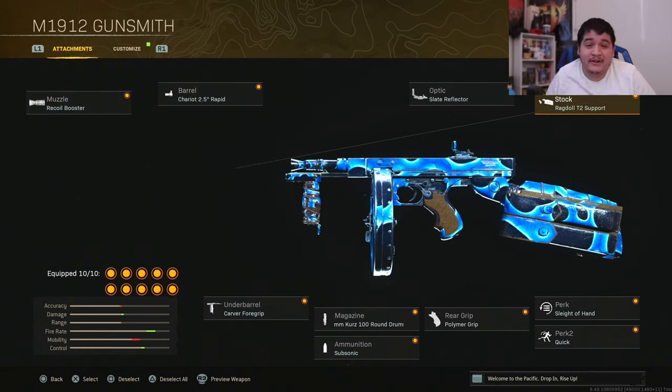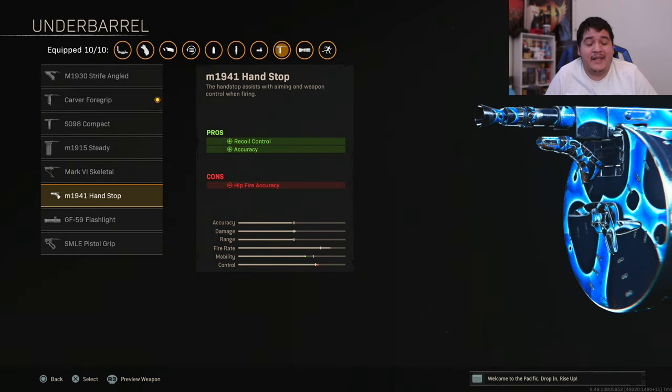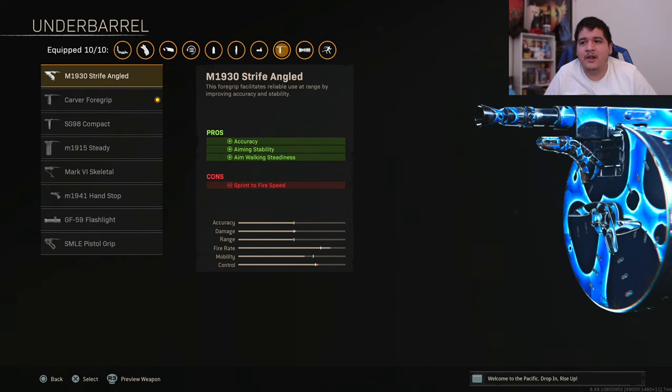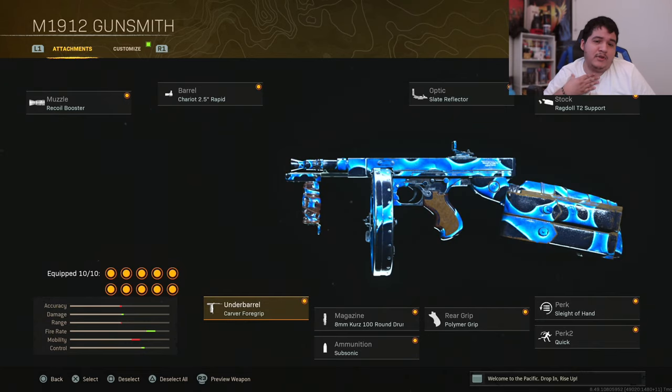The Ragdoll T2 Support stock is going to help this gun a ton for medium range kills. You won't be able to go for long range kills for sure, but at least medium range kills will be a lot easier. The underbarrel is going to be the Carver Foregrip, which also helps with recoil control. You can also run the M1941 Handstop or even the M1930 Strife Angled for recoil control — switch between these and see what you like better — but the Carver Foregrip seemed the most effective for me.